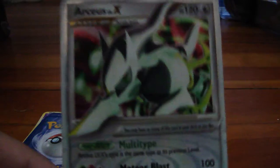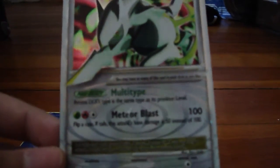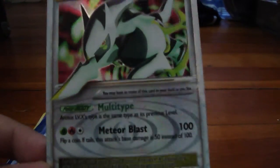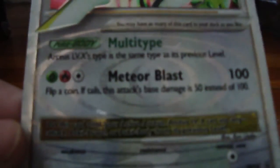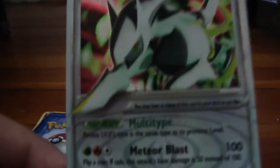My next card is Arceus Level X. My friend gave it to me, and it does Meteor Blast. Now it's a Level X Arceus card, and it says flip a coin — if tails, this attack's base damage is 50 instead of 100. So it has an either-way chance.